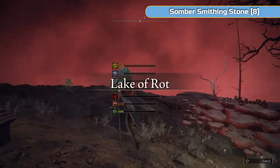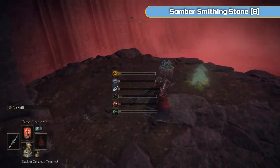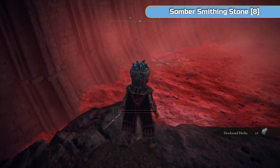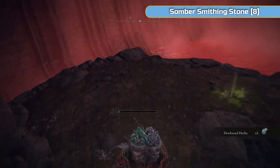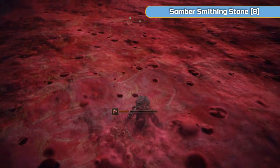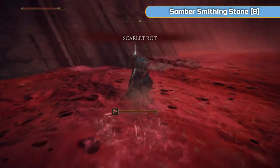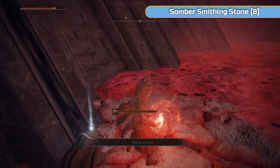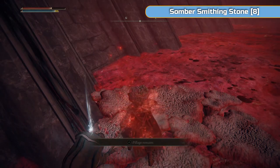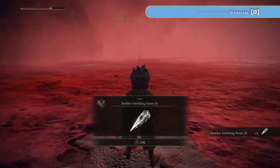We're going to get two in here, but I found another one that's actually easy. I did a bit of research and found one because the other one's right in the corner and I really don't want to run all the way over there. So we're going to teleport back to the first grace point in Lake of Rot, run into the Rot, and this is where it is. You should still have Flame Cleanse Me on, so just use that — and there's one somber smithing stone 8.